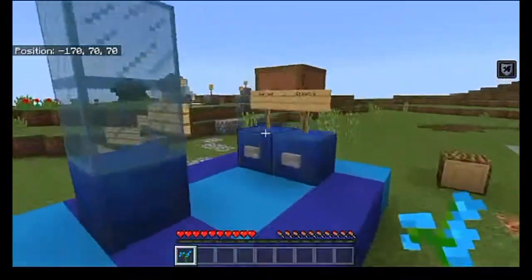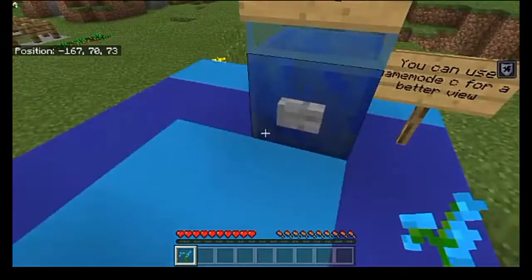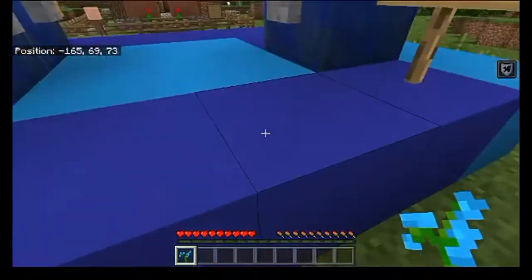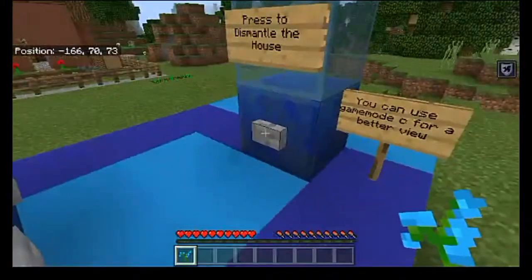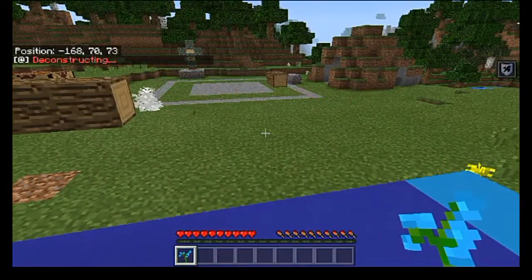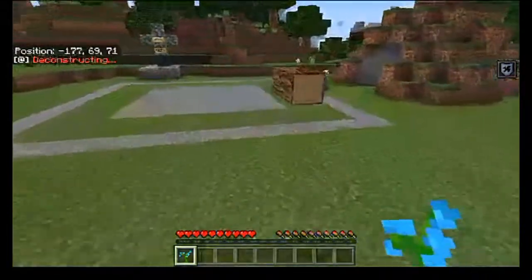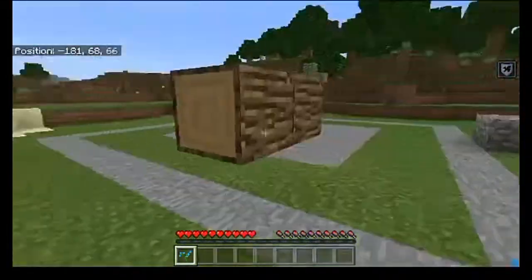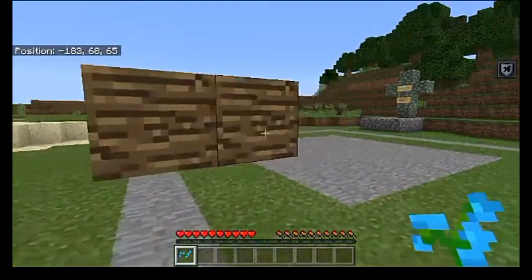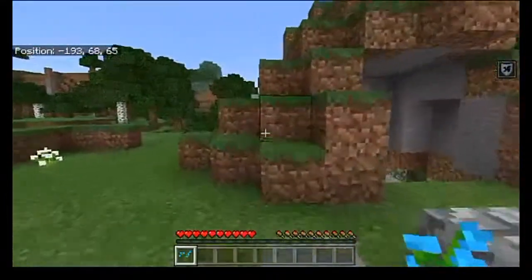I can only assume that by pressing this button again, it's going to go ahead and dismantle the house back down, which shouldn't take too long. Okay, that's actually an interesting way to do it — that is an interesting way to dismantle a house. And these two blocks, for whatever reason, are still up here. Probably didn't take those two blocks into consideration.